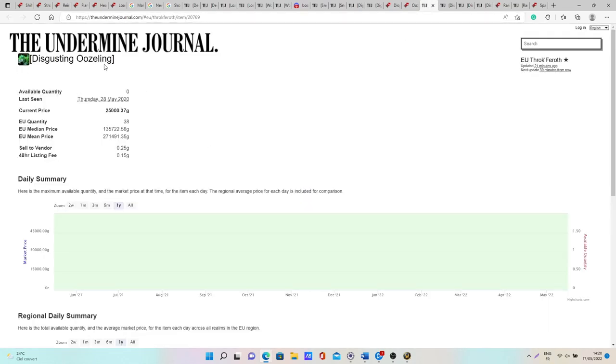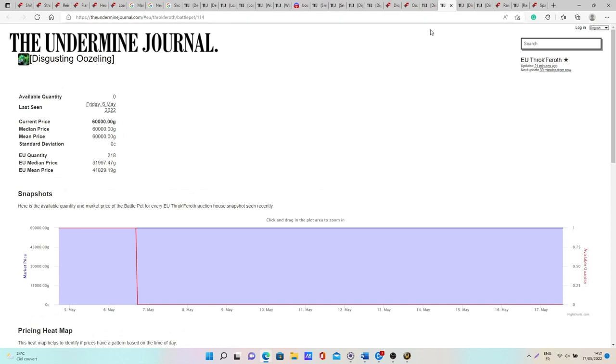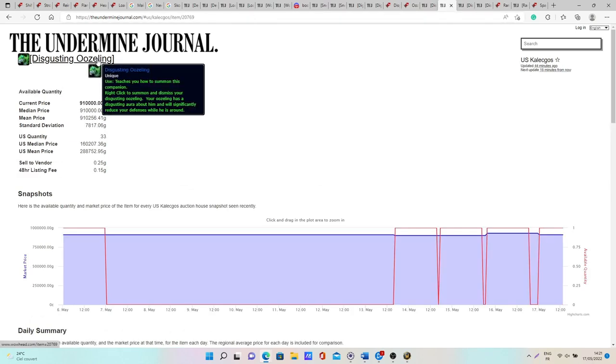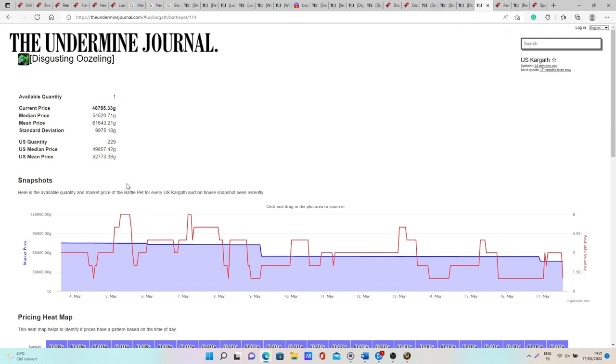For the Disgusting Oozeling's value: selling the uncaged pet on the Auction House goes for 135k to 271k gold on European realms and 160k to 288k gold on US realms. If you learn the pet and then cage it, it's 31k to 41k gold on EU and 50k to 52k gold on US. It's definitely a pet worth having listed on your Auction House.